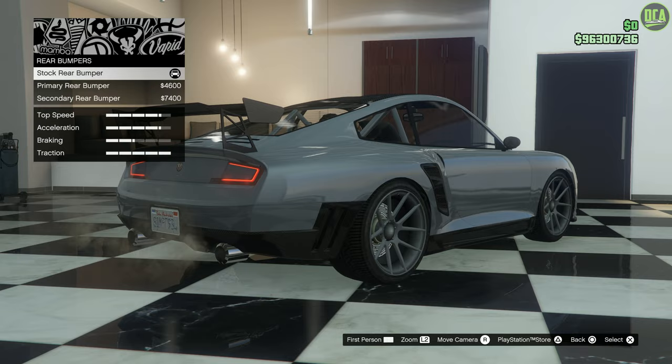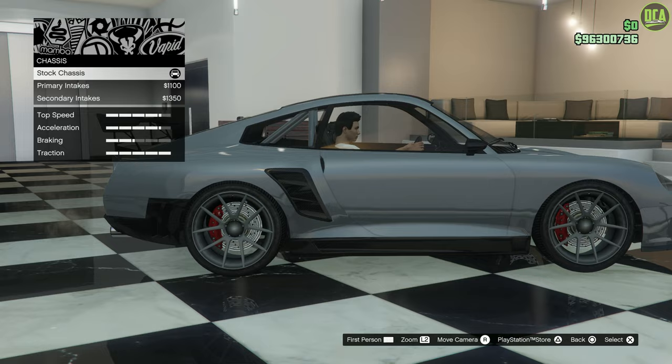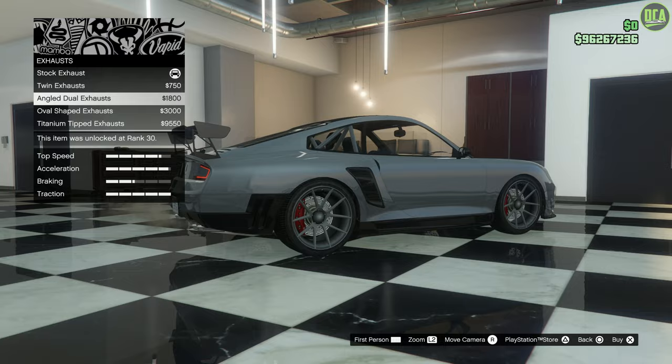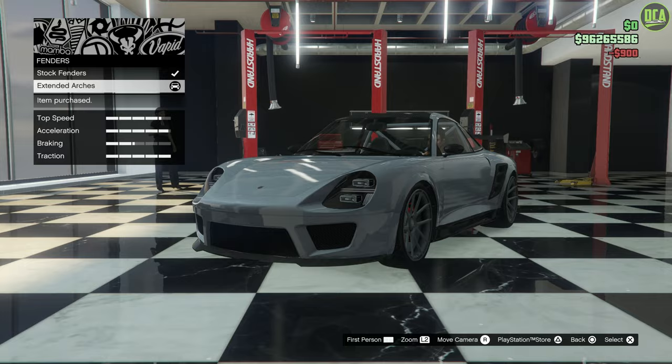The rear end is the same situation — you have carbon, primary, then secondary — so I'll keep the carbon there. The chassis section similarly offers carbon, stock side vents, and primary and secondary options; I'll definitely keep the carbon. For the exhaust, you have twin angled, oval, and titanium — I'm going to go with the twin. The fenders have extended arches which looks fantastic and adds a really nice look to the car.